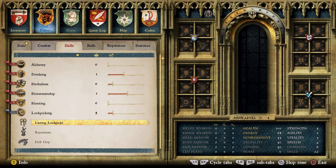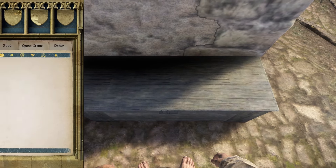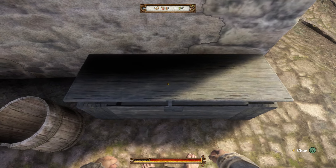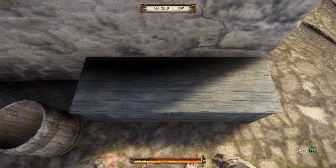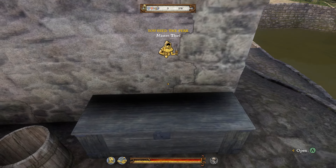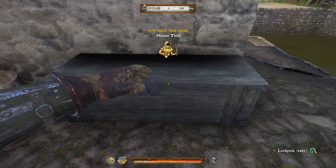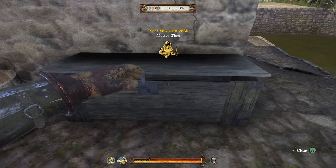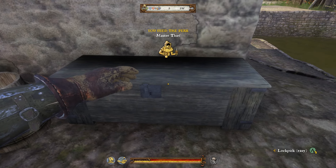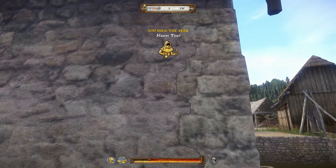It also means it's even easier to keep boosting on the miller's lockbox. Next, you want to push to level 6 and unlock the Deft Grip perk, as this shortens the distance you have to rotate the lock — training speeds up as a result. If you want to go the whole hog, keep cheesing the lock until you reach level 12 and you can unlock the Master Thief perk. This ability lets you automatically unlock easier locks, which means you don't even have to play the minigame. With this one unlocked, you just have to tap A to open the box and get your XP. Pile in an hour of unlocking and you'll be able to tackle the hardest locks really early in the game.